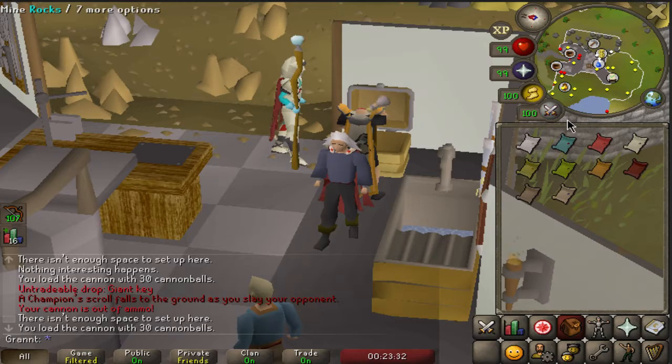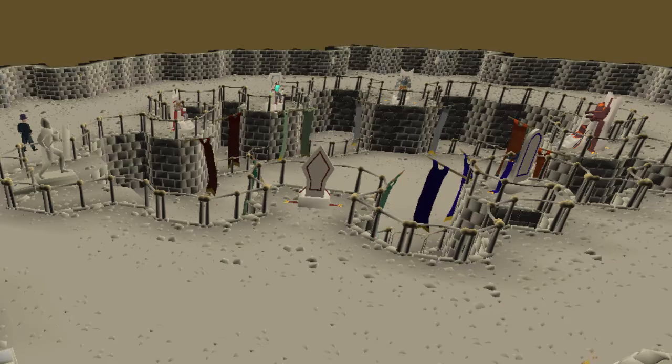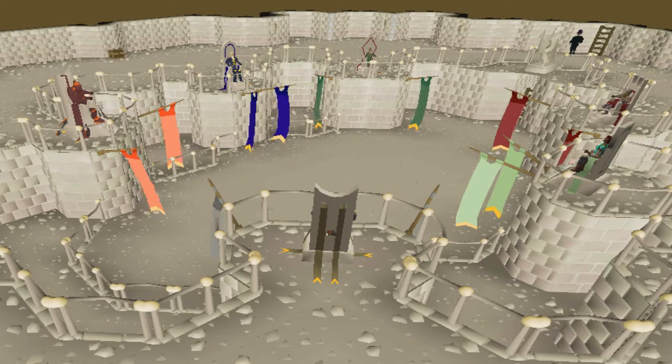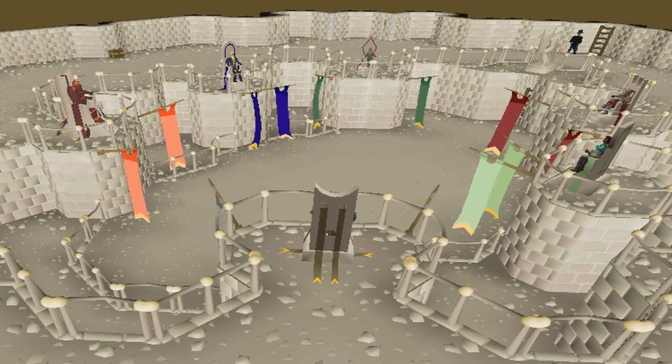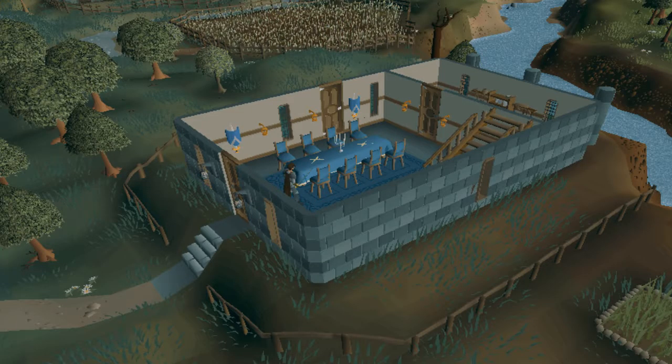Ladies and gentlemen, I present to you all 10 of the champion scrolls. With that done, it is finally time to go and kill all 10 of the champions and get our cape. Let's do this. Now that I have all 10 scrolls, I have to defeat all 10 champions. Each champion has its own individual set of rules and restrictions — not every champion is the same. For example, the Imp Champion you can't use any special attacks, the Goblin you can't use any magic attacks, and so on. The good thing is they're really easy to kill, even though their combat levels are much higher than their counterparts.